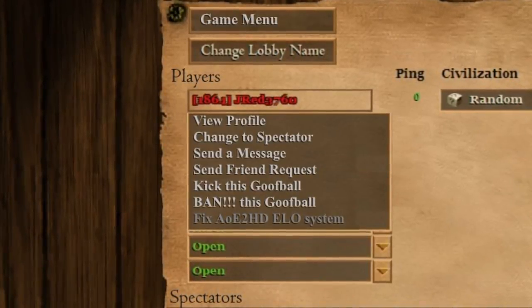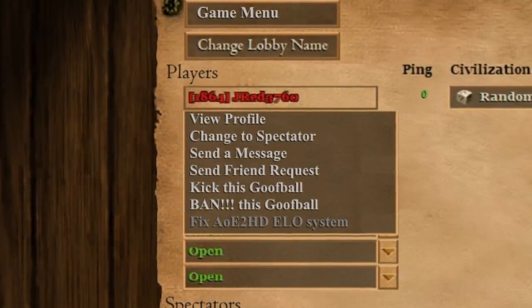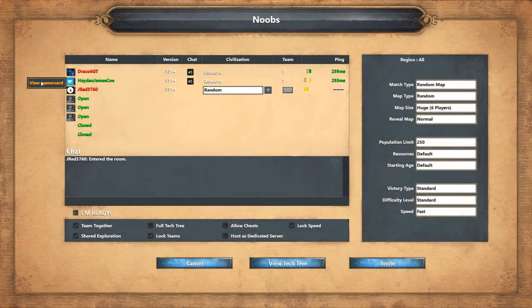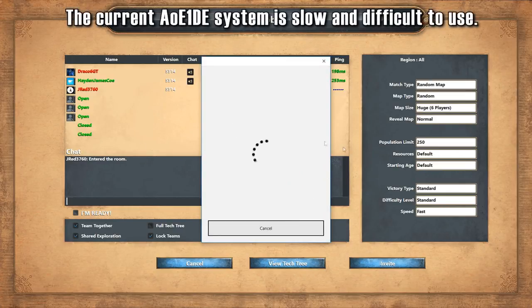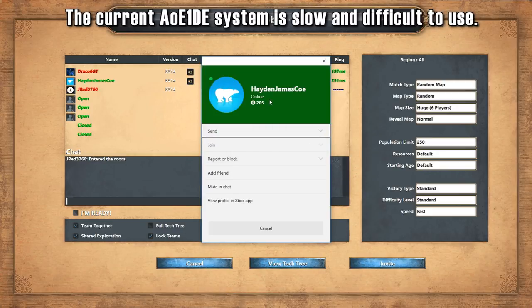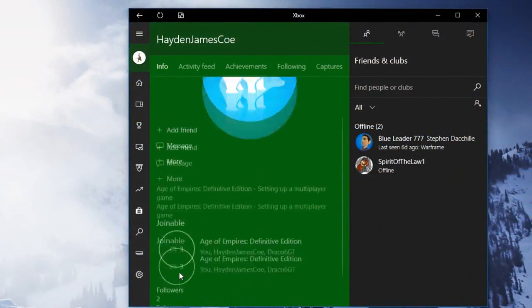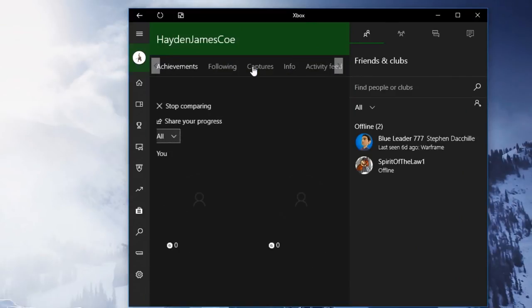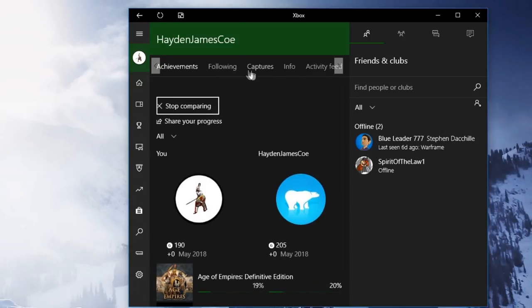Let's also make it so that everybody can right-click on a player to send a private message, friend request, or view player profile. Now, I know this requires some Xbox integration, but Microsoft, if you want this game and later Age of Empires IV to be successful, you'll tell your Xbox division that better integration features need to be a priority, because the current system is difficult and slow to use. I apologize for how hard-handed this sounds, but this is for your benefit — this is how you make this game amazing.